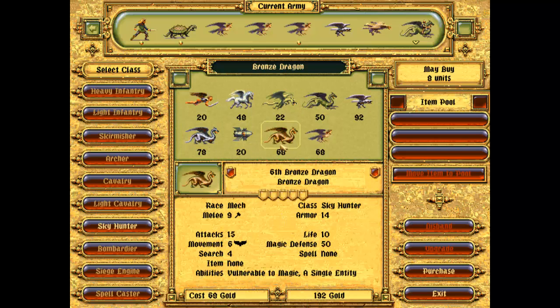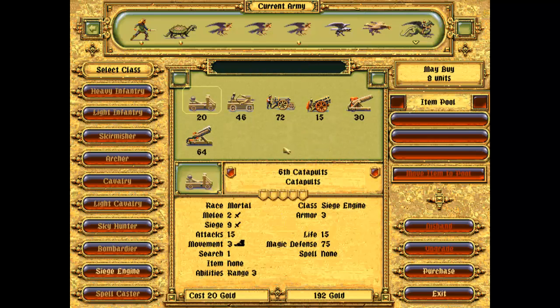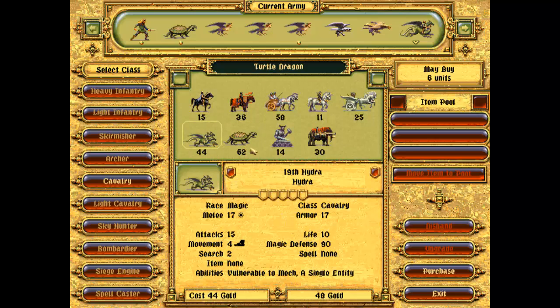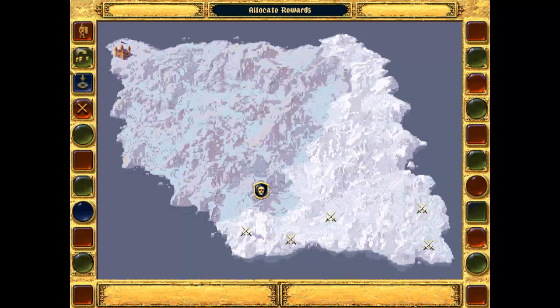The flying units are just terrible - too expensive. 92 for another Silver Hawk. How much are the siege engines? Siege 15. What about the Mortal Siege? 72 is very expensive as well, it does have a range of four. I might just go with a couple of chain guns to supplement the flying units just a little bit. But I don't have much money unfortunately. Let's go into Harbinger Valley.